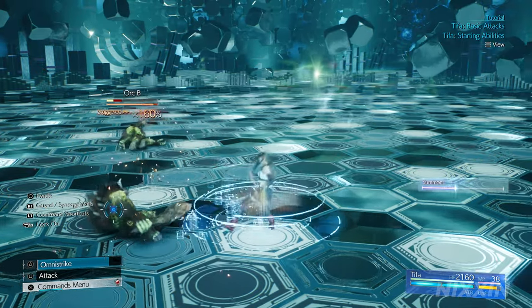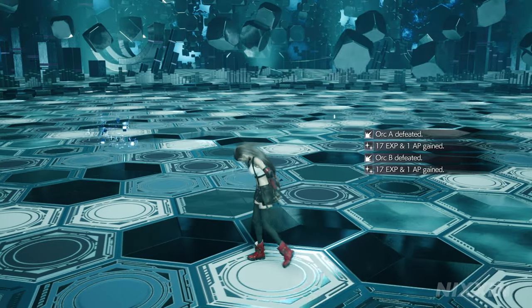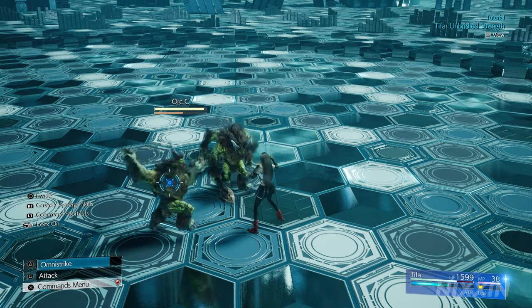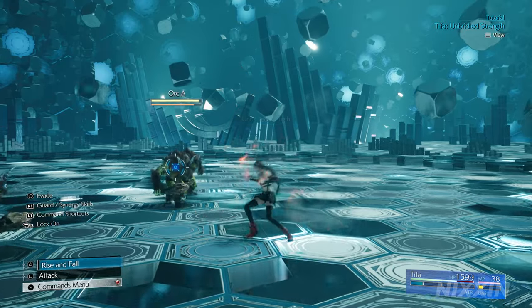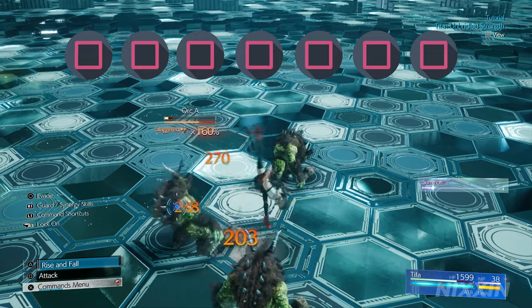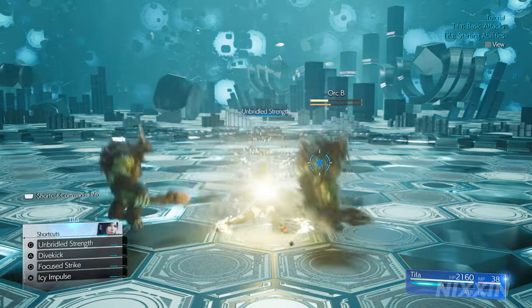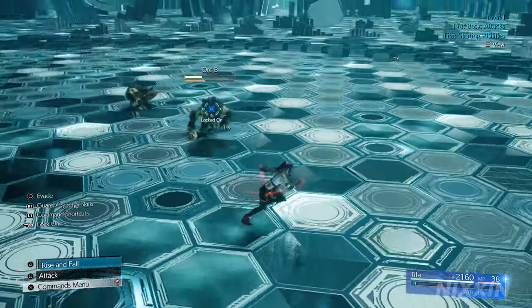Omni Strike will consume Tifa's chi level by one. If you use Unbridled Strength again at chi level 2, Tifa will reach chi level 3, which is the highest level, indicated by her gloves glowing red. Her basic combo can be extended by another two additional square inputs, and her unique attack will become Rise and Fall — a powerful combo of flowery kicks and punches.